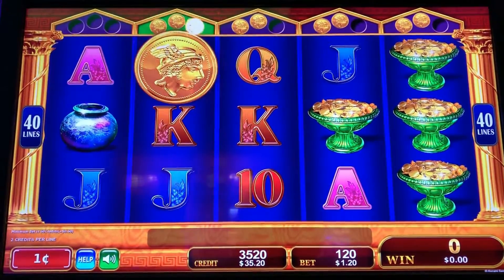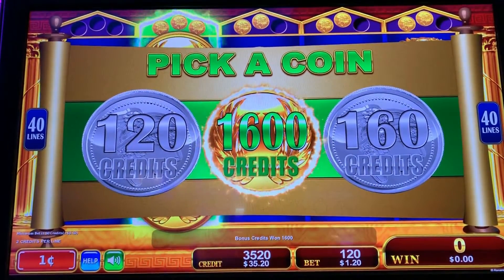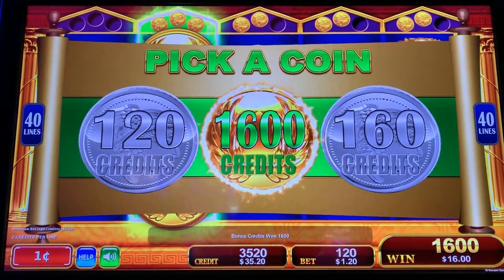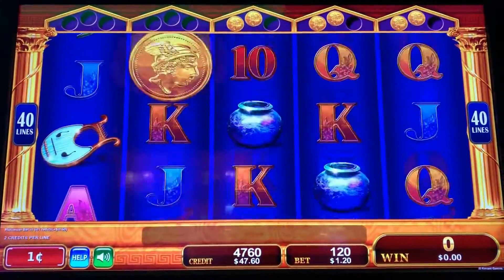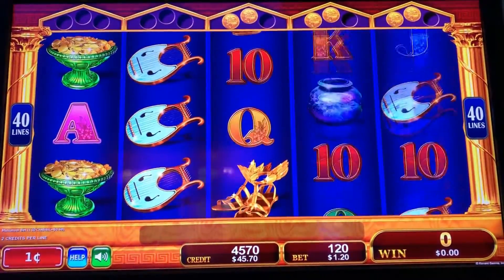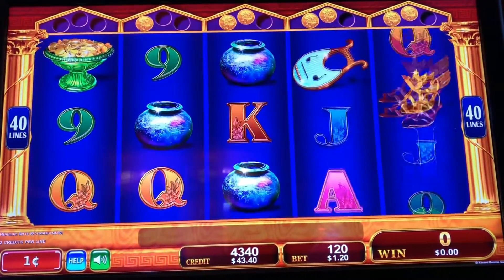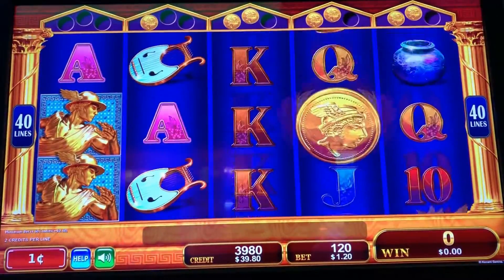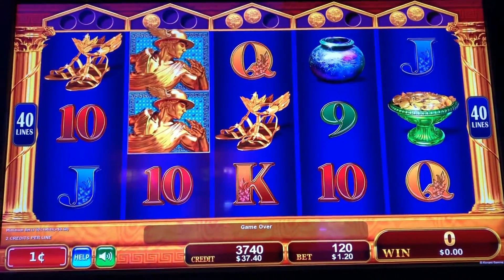Turn one of them to free games — third time's a charm. We have three more reels we can trigger. Turn them blue or red this time, not green. Let's get something different. Let's get the free games — turn blue. Come on, coins. Or you can turn red too, I'll be happy with that.